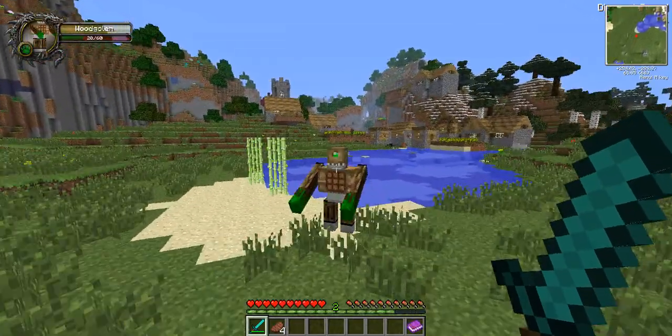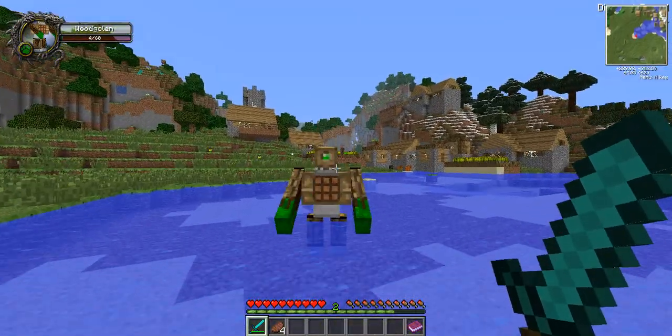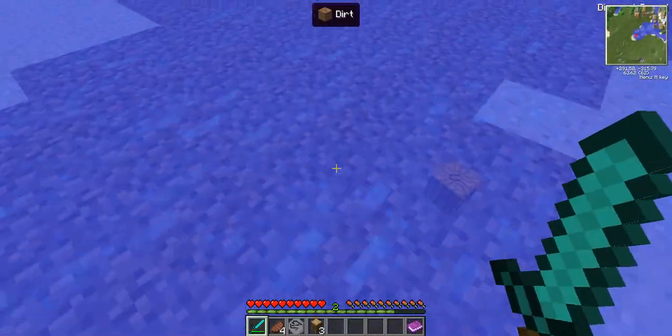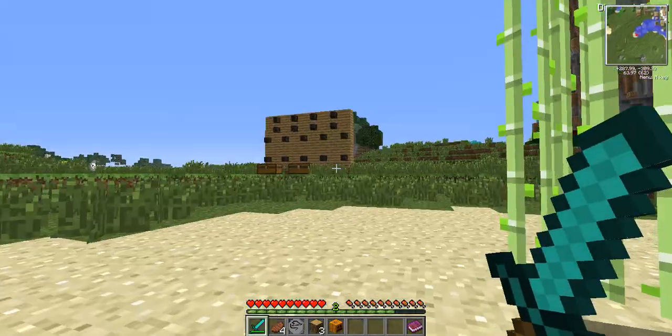When you kill him he will drop the Mouse Talisman and three out of the four wood pieces, so you lose one piece of wood. But who cares about wood — it's everywhere.